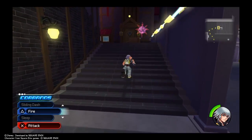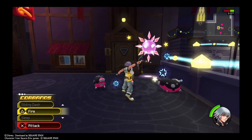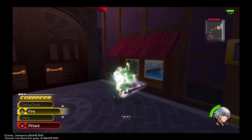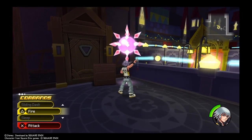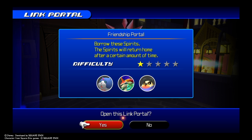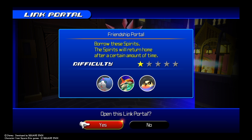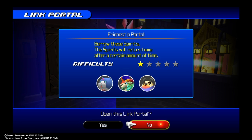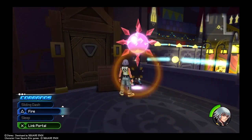We go up here to defeat some Nightmares using Flow Motion. And guys, that is the Link Portal — Friendship Portal. You can borrow Spirits through it; the Spirits will return home after a certain amount of time. These are the Spirits we can borrow if we open the Link Portal, but we are going to save that for a future episode.